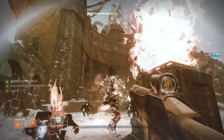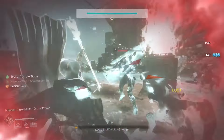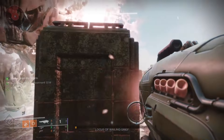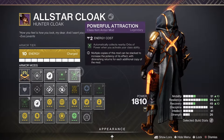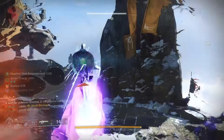For my class item, I'm running Proximity War, which is a very underrated mod. I can't tell you how many times it has helped me survive in sticky situations, especially since Assassin's Cowl procs on finishers. And then Powerful Attraction — anytime you dodge, you'll collect all orbs within a 12-meter radius.